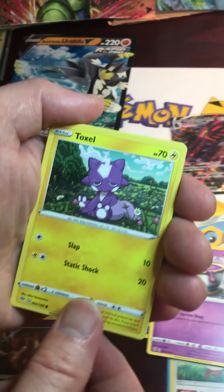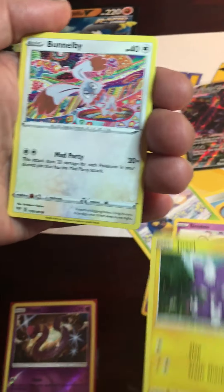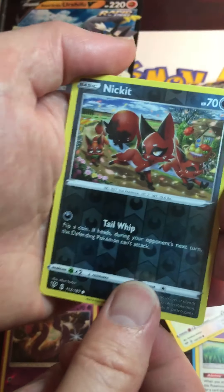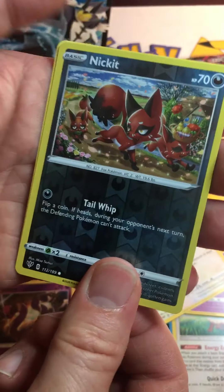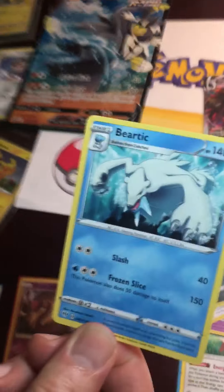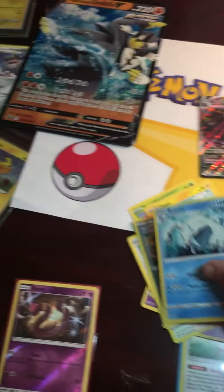Trumbeak, Bunnelby, Vanillite. Oh, a reverse holo! Nope. Beartic, Voltaic. So just one ultra rare here — hold that please.